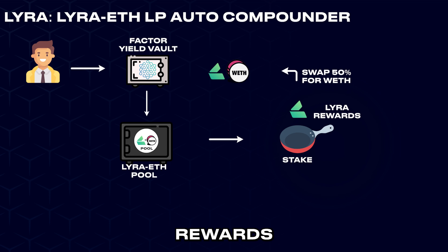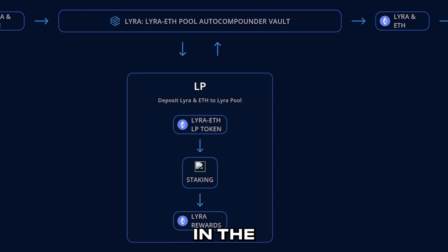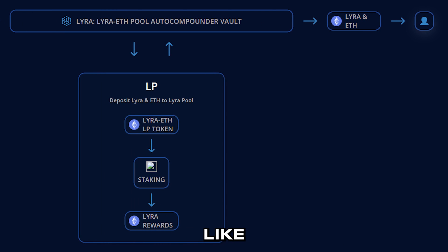The Lyra token rewards would be swapped out halfway into wrapped ETH tokens, which would then be added back to the pool to gain even more LP tokens. These LP tokens are then staked again to earn even more Lyra rewards. The cycle continues to auto-compound LP tokens for this pool, generating exponential token rewards which can be liquidated at any time for users as profits in the form of stable tokens such as USDC or even Ethereum.